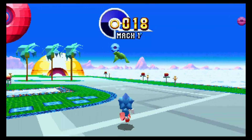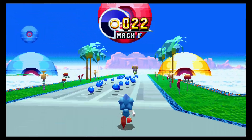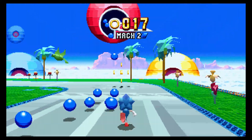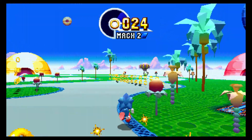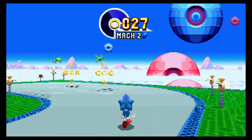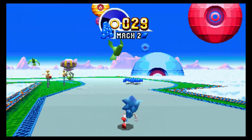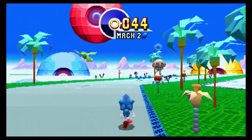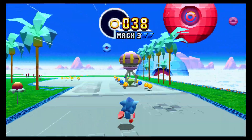3D Sonic. Our goal here is to catch that UFO carrying the Chaos Emerald. We lose one ring every second, and we're trying to collect enough blue orbs to speed up. You see that thing that says Mach 2? It means I'm at the second level of speed. We get to level 3, and if we have enough coins and run true, we should be able to catch it. It gets real difficult — I've never gotten all the Chaos Emeralds. I think I've gotten at most four. These special stages are pretty hard for me.